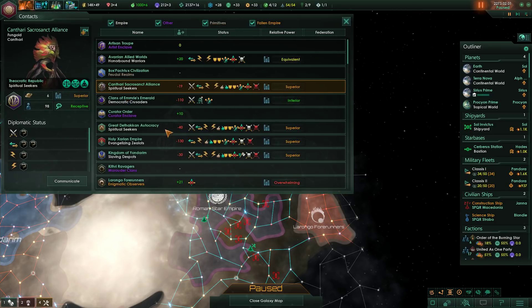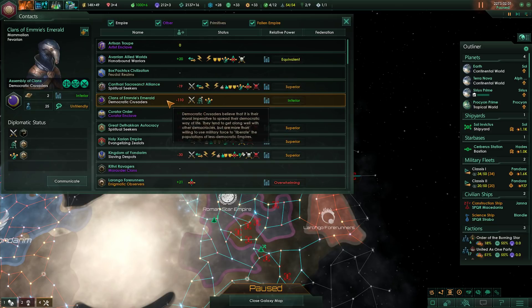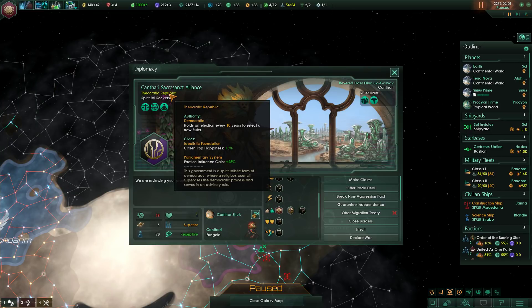Who else? The Kantaris — we might actually become friends with them. Then the clans — actually I forgot to check their government type. It's a democracy holding elections every 10 years with an idealistic foundation making people happier, and a parliamentary system with faction influence gain +25%. This government is a spiritualistic form of democracy where a religion council supervises the democratic process and serves in an advisory role.